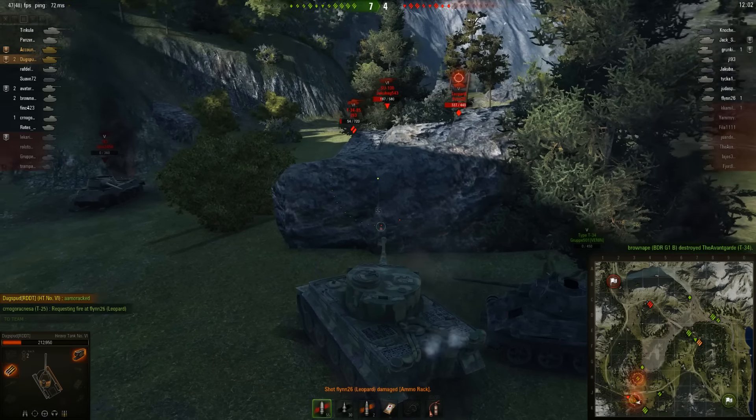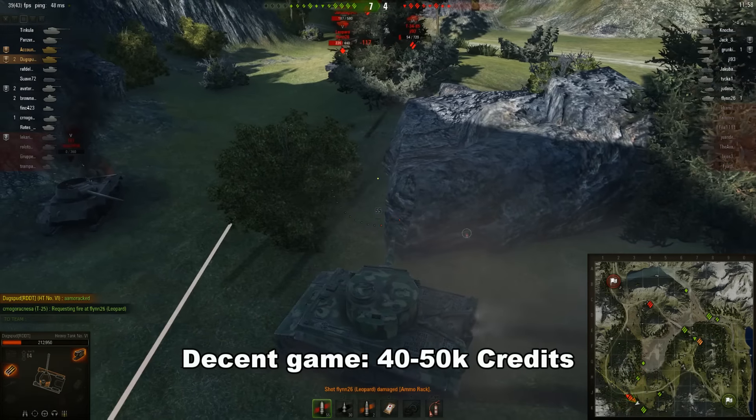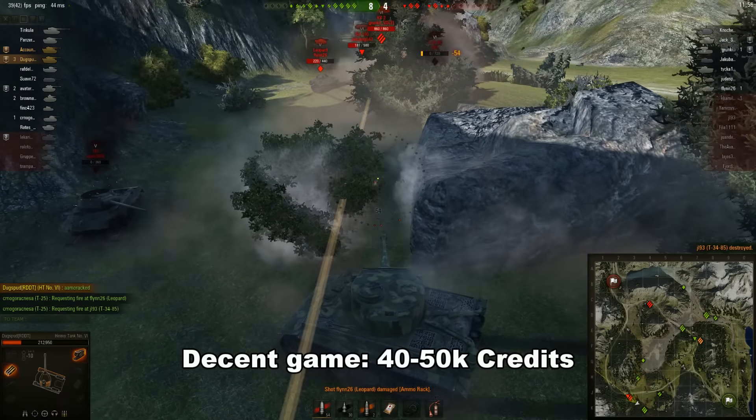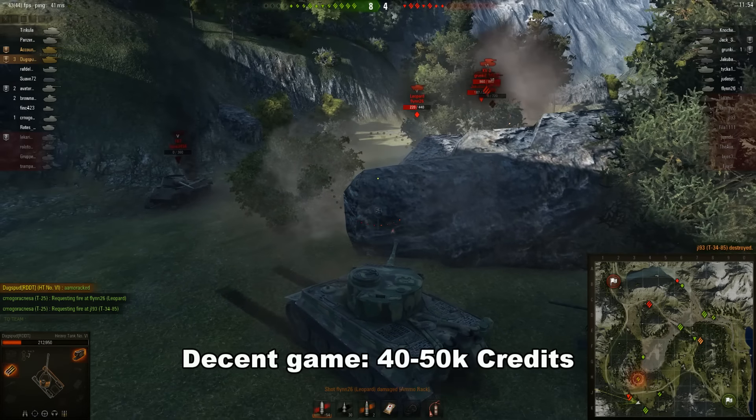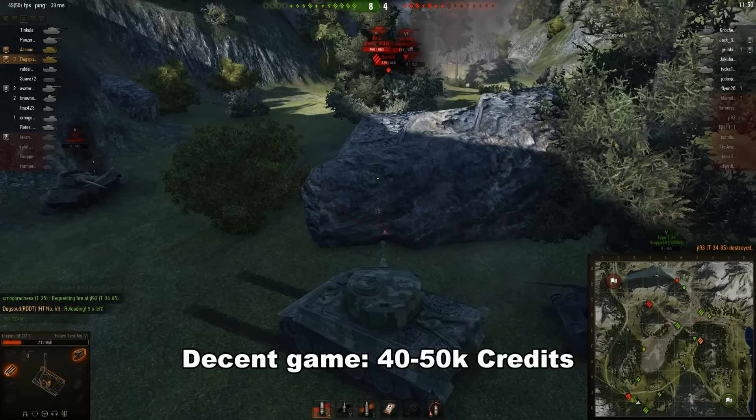Careful use of AP and minimal use of APCR will net you around 40,000 to 50,000 credits per game. I'm judging a decent game at around 1,300 to 1,500 damage, or a damage ratio of 1.5, as that's what I tend to aim for to help myself sleep at night.